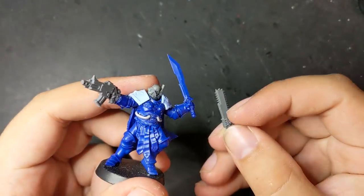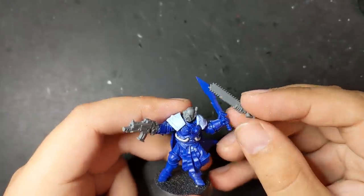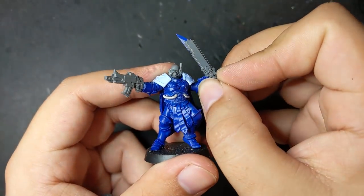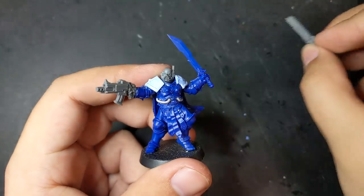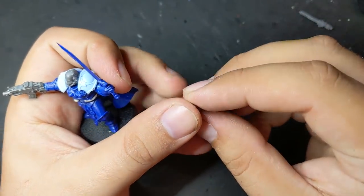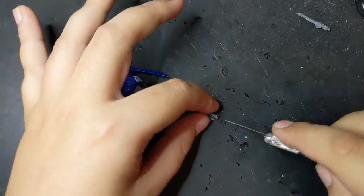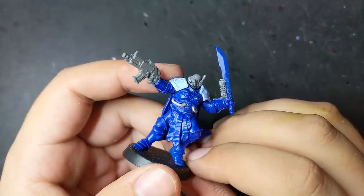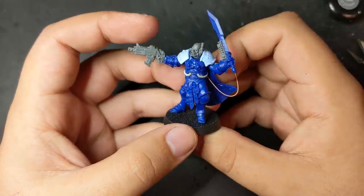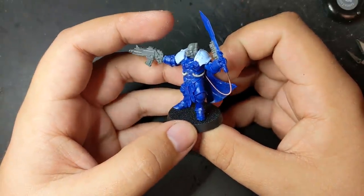The last aspect of the Techno Barbarian to work out was his sword. My first instinct was to replace it with a chainsword, but that felt a little too easy and I actually really dig the angular lines of the original sword. Instead of replacing it entirely, I decided to upgrade it to a power weapon by snipping off the power portion of the Mechanicus pistol and gluing it to the back of the blade. I then affixed guitar wire to the palm of the sword and looped it behind his back to attach to some unseen battery.